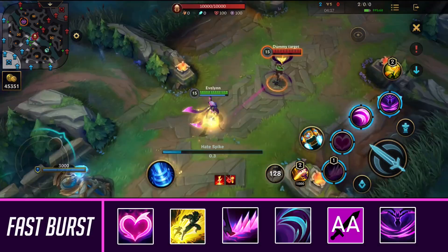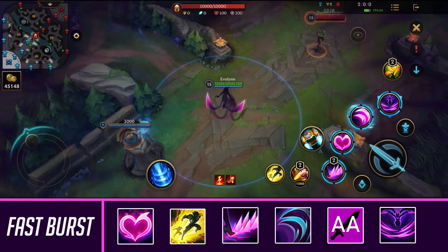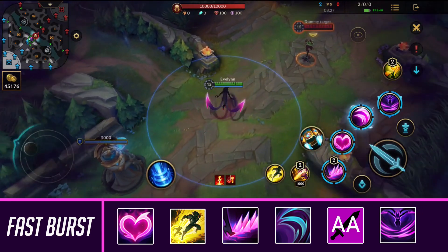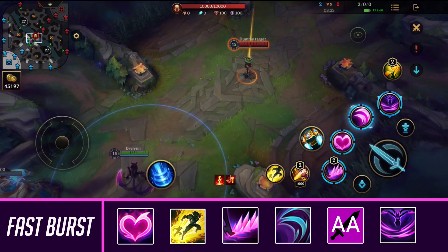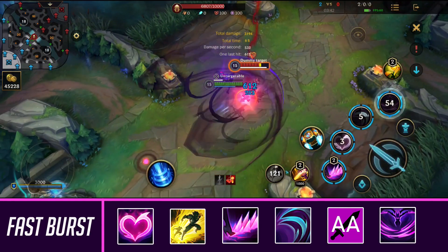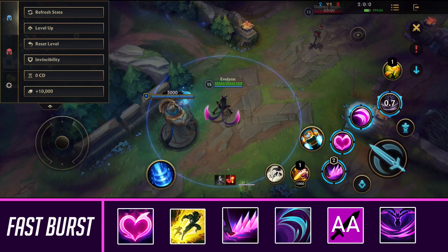Lastly, we're going to learn Evelynn's one-shot combo, used when you want to quickly burst someone down with no time to react. You can replace flash with Protobelt if flash isn't up, or go for Stasis if the enemy team has an assassin — I'll cover that later in the guide. How it works: start with your second skill — you don't need to wait for it to finish — immediately flash in, use your first skill (at this point they won't be charmed yet), then use your third skill, auto attack, and ult out of there. It's a really quick one-shot combo that leaves very little time for your opponent to react.